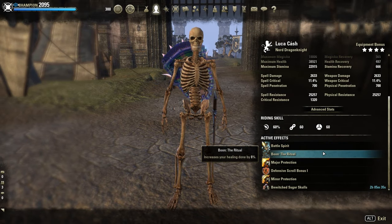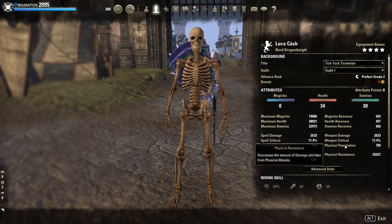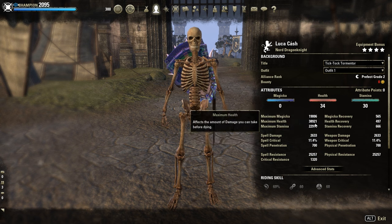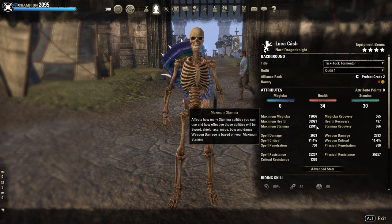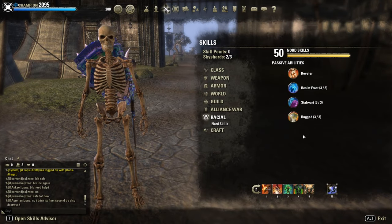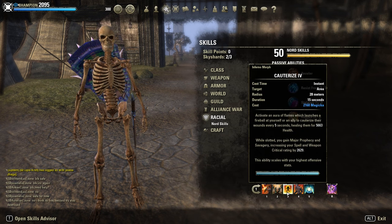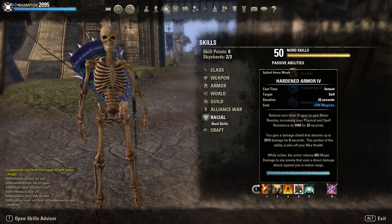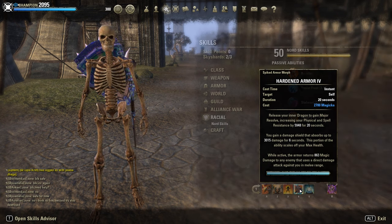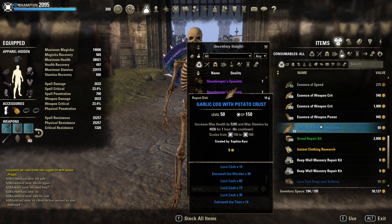Mundus: the Ritual for 8% extra healing. Bi-Stat Tri-Food as buff food. 34 points in health and 30 in stamina — we have almost 39k HP and almost 23k stamina, which is more than enough. Look at the Max Magicka: 19k. We need it — we have a lot of Magicka abilities. We need to keep up Fragmented Shield for Major Mending, Green Dragonblood, Cauterize, and Hardened Armor — another two Magicka abilities. I tested Max Stamina and Max HP food, but I need the Max Magicka pool for all those Magicka abilities.